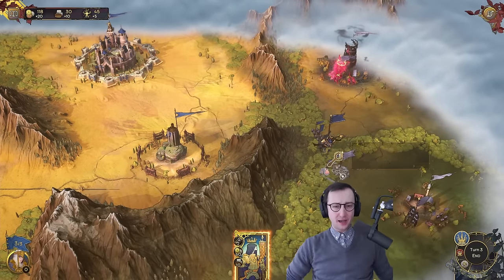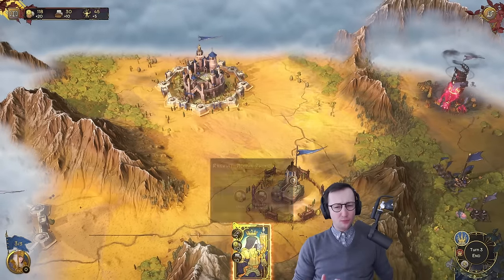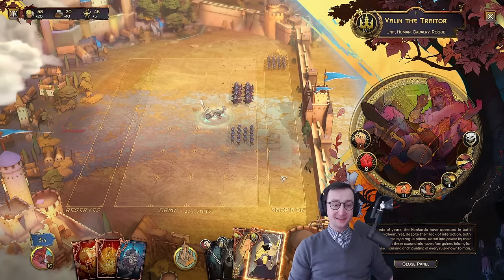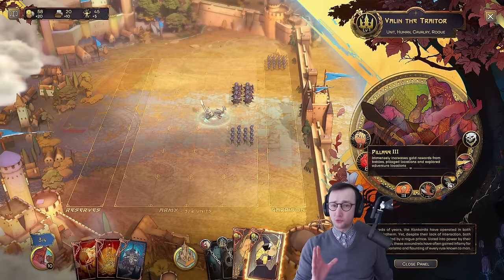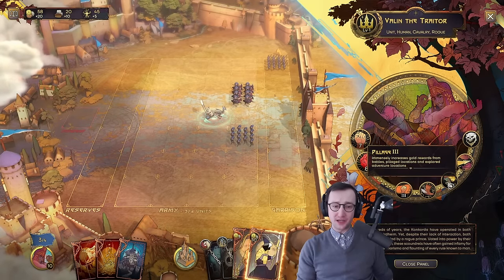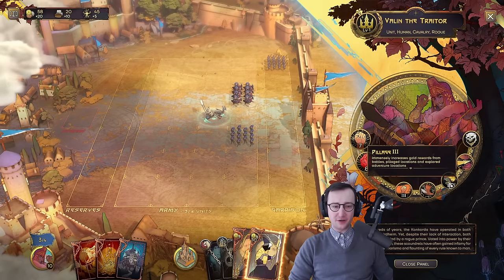Now that I've moved my hero here and this fight will happen once the AI moves, I'd also like to hire a second hero. This hero is one of my favorites because it makes you so much money. This is a different unit type called a Rogue — this is Valin the Traitor, and he has the ability Pillage 3, which immensely increases gold rewards from battles, pillaging locations, and explored adventure locations.